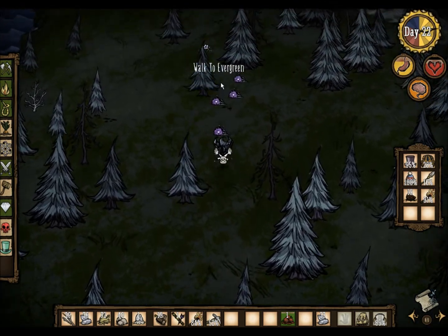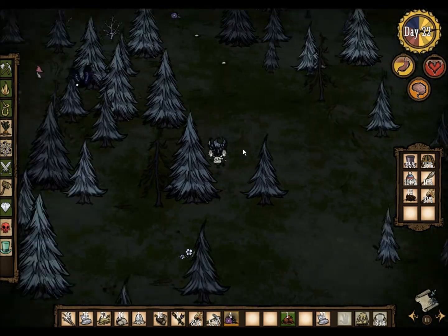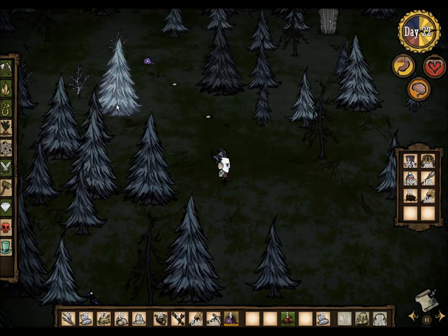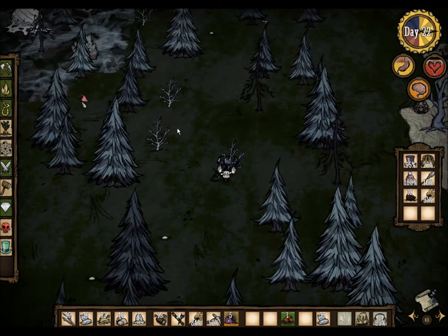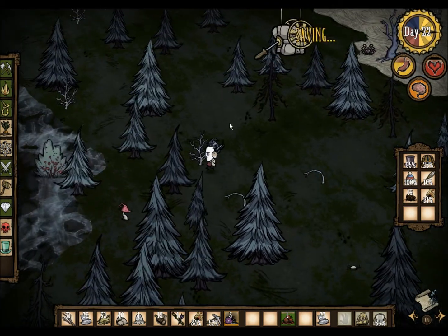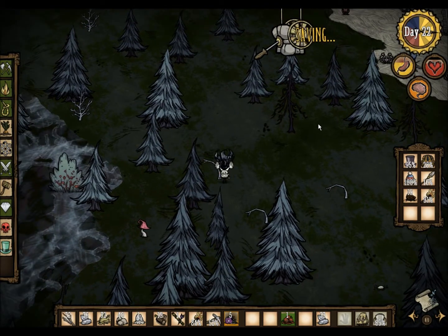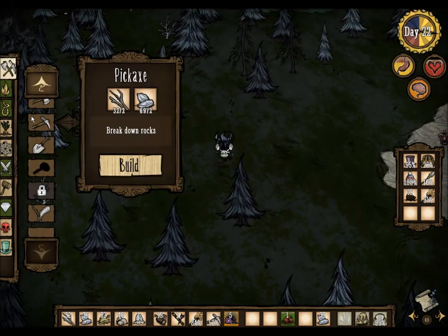I'm actually going to take this monster meat because I can see it is going stale. I'm going to use that to create rot. Those are green. If you find blue mushrooms, those are good too, because they restore health and hunger, but you take a sanity hit. So if you notice a way you can easily get sanity back, it might be good to go ahead and take the sanity hit just so you can have a little bit of extra health on the side.